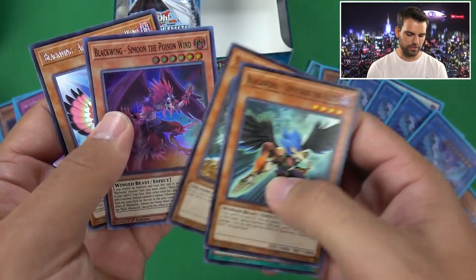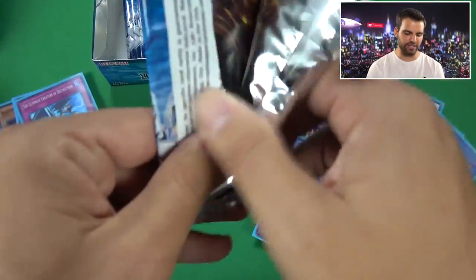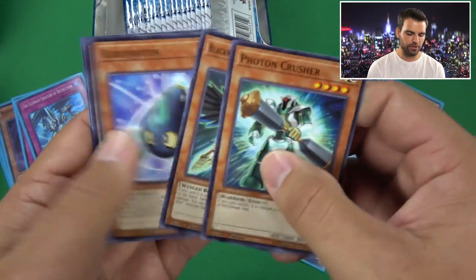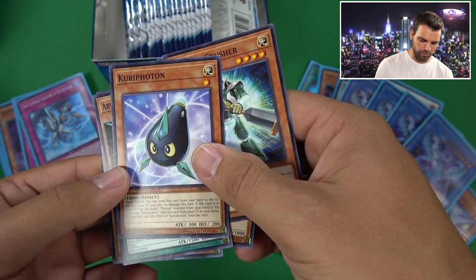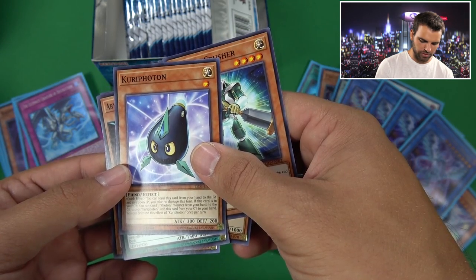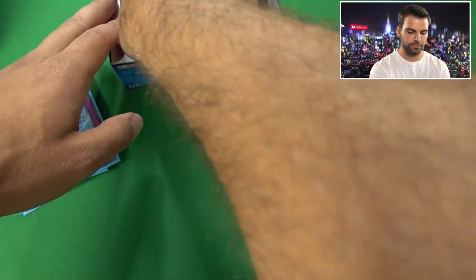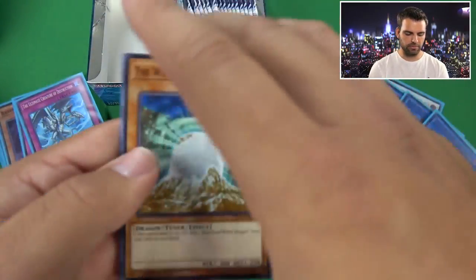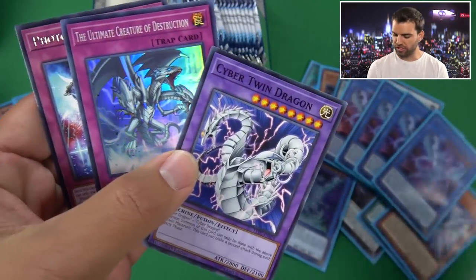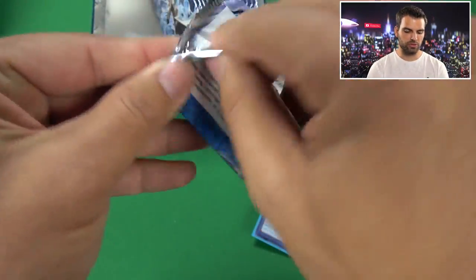Did we get an Ultra yet out of this last box? I think we got an Armor Master. Blackwing Zephyros and a Simul! Believe in the me that believes in you - and our drill will pierce the heavens! Curry Photon is an interesting card - quick effect, send this card from your hand to the grave and pay 2,000 life points: you take no damage this turn. If this card is in your grave, you can send one Photon Monster from your hand to the grave to add this card back to your hand. Photon definitely has to be that main character archetype if there's a Curry Photon.